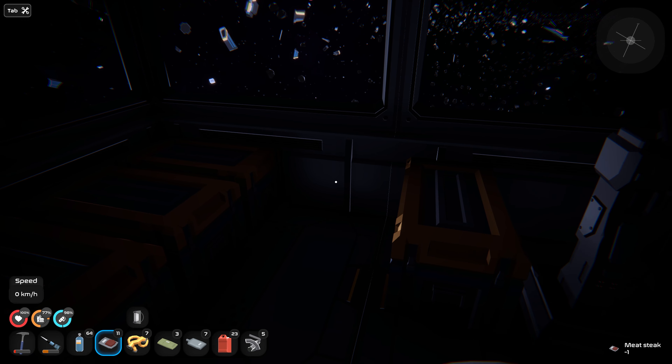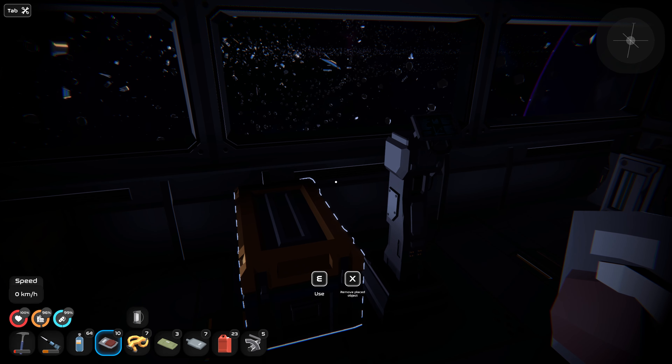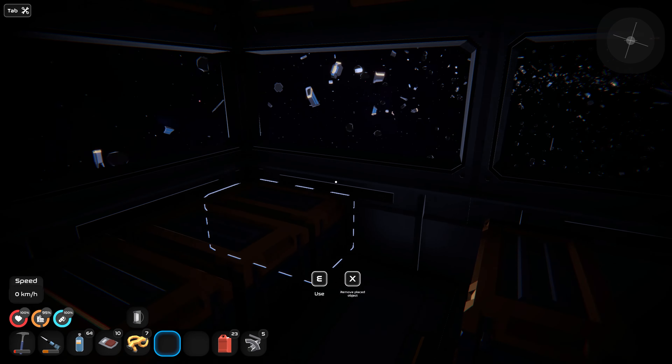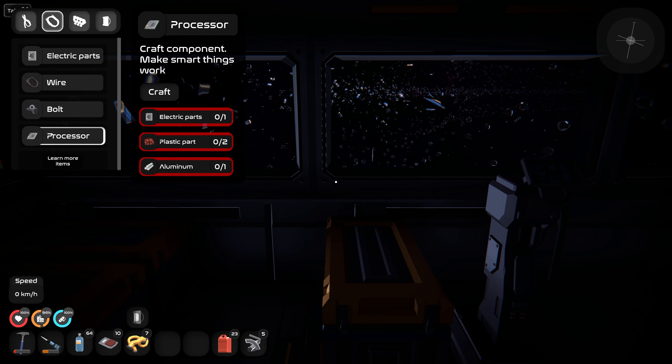Let's see how we're doing on food. I need a couple of meat steaks. I've got some cookies here too — I think I'll just dump those off. We've got a fair amount of food here. I'm hoping we can put this stuff into that Orangery when we build it and it'll make things a lot better.